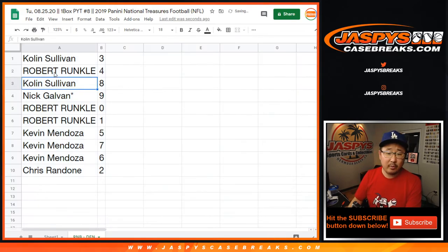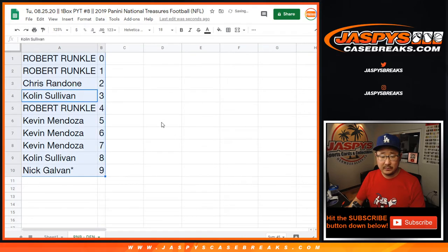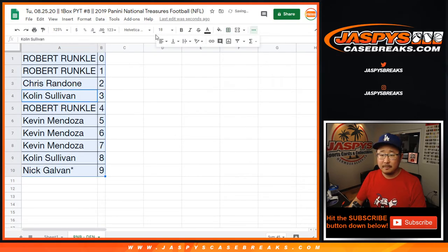All right — Colin with three, Robert with four, Colin with eight, Nick with nine, last spot Mojo, Robert with zero and one. So that zero getting one of one redemptions is a moot point because you have one as well. Kevin with five, seven, and six, and Chris with two. Let's sort this by column B and center this up right there.